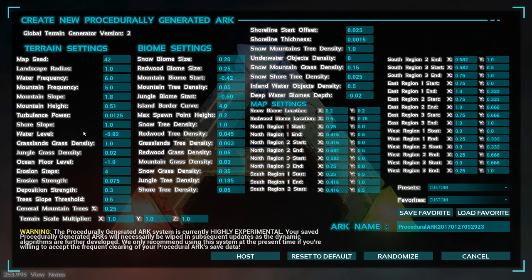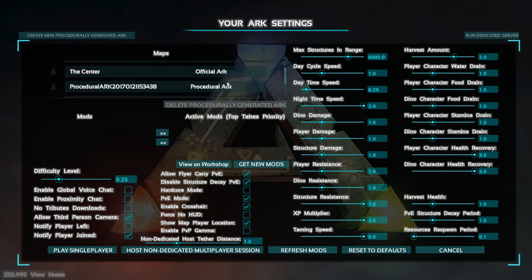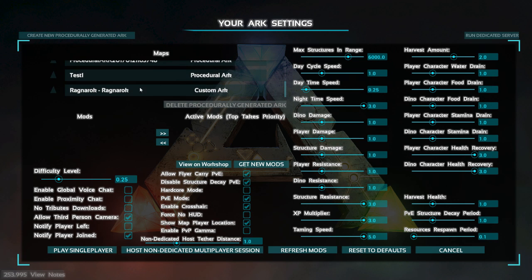The water level at 82 is okay — I lowered that a little bit. Jungle grass density — jungles were perfect. Ocean floor level 1.0, I'm keeping that. Deposition strength, all good. The erosion level I messed around with a little bit. I've got a few of these arcs I've been messing around with. And I also have Ragnarok here — I've been testing that one on the side. That's a really fun map, but it's not finished. I look forward to doing a series on it when they're more complete.